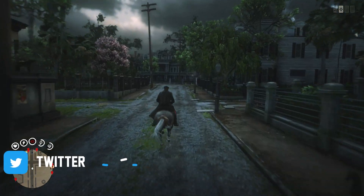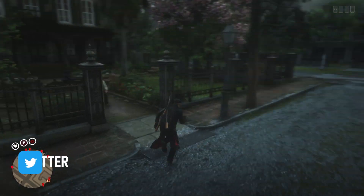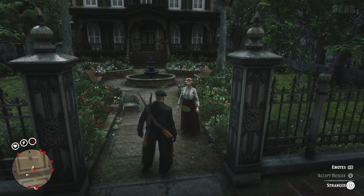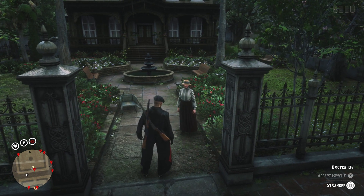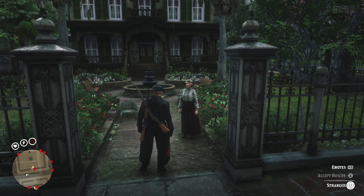For today we are looking at dynamic events, but we are not mixing it with stranger missions — we are strictly doing dynamic events. Dynamic events take a similar amount of time to stranger missions. They last about 20 minutes if you go for the right ones, which is to rescue an escort or just escort someone, and you can get a little bit more money, a little bit more XP, and a little bit more gold.